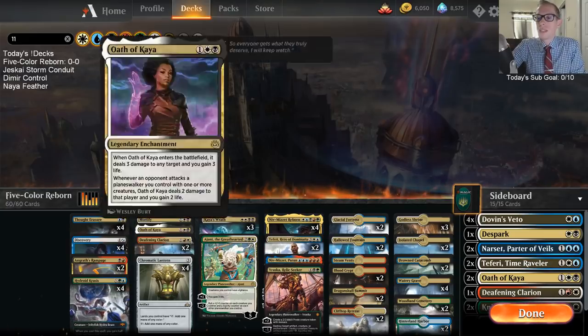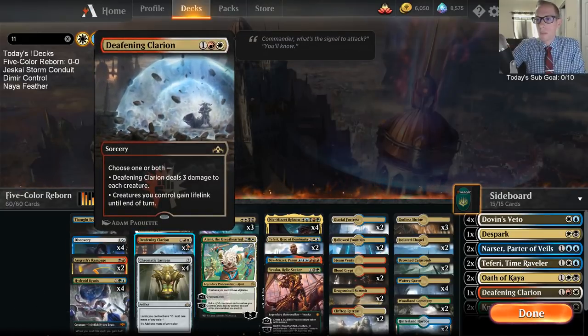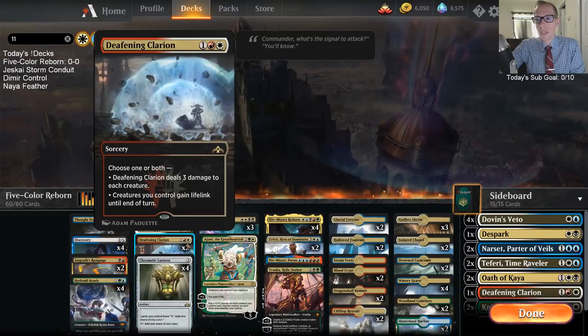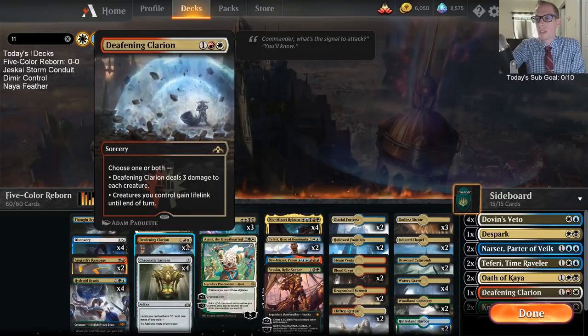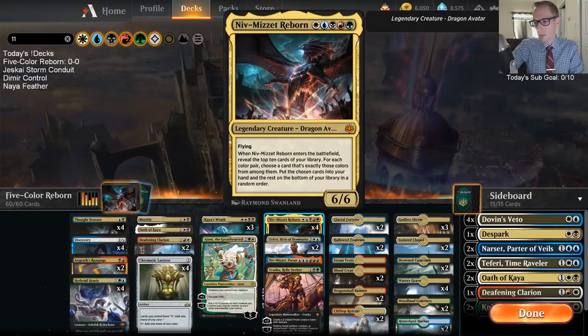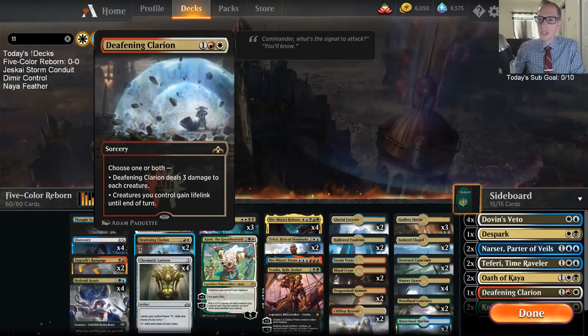A couple of cards I really like these days: I really like Deafening Clarion. There's a lot of mana creatures around and Clarion seems really good against Mono Red and stuff — not only with the 3 damage, which is awesome, but in the late game giving creatures like Hydroid Krasis and Niv-Mizzet Reborn Lifelink helps finish games.